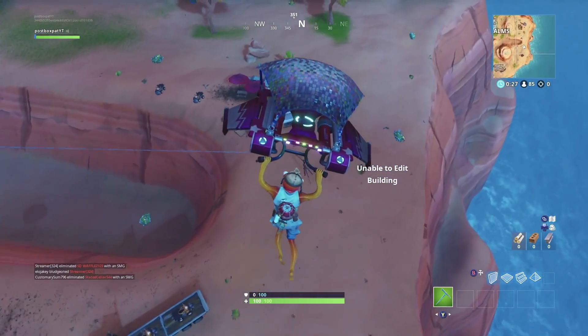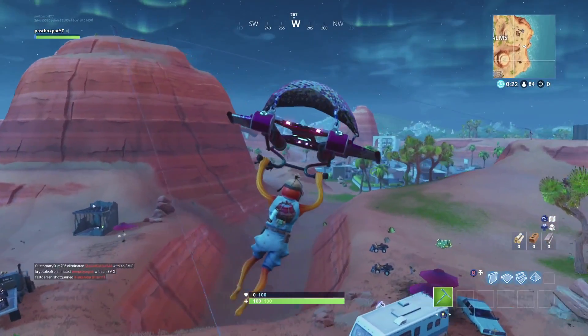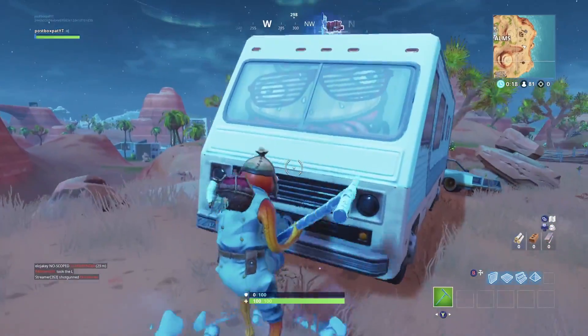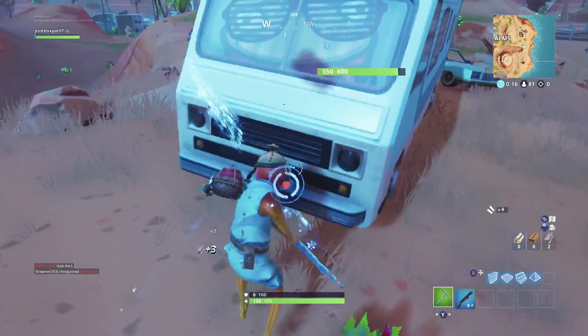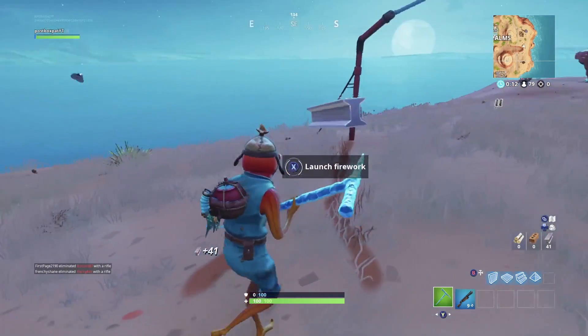Simply land by this location by the farmhouse, in between the zipline start point and the camper truck, and you'll find the location of the next firework. Simply launch that firework from there and you'll be set to go. Once you launch that firework, you'll have the second one.